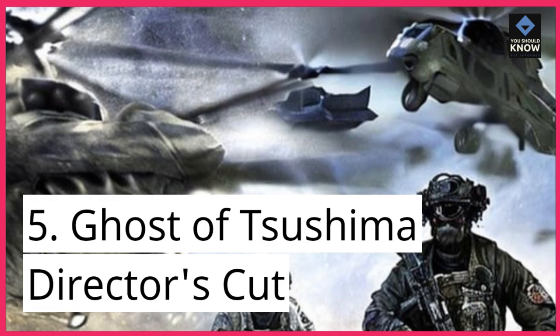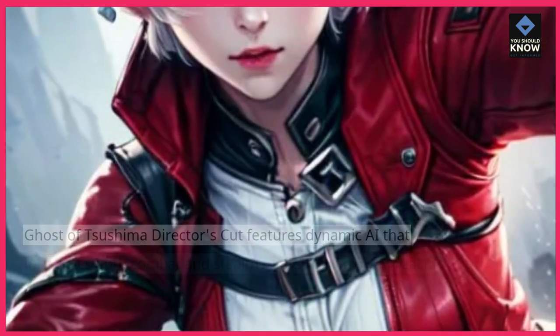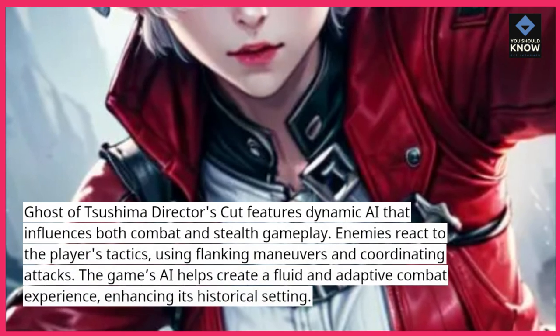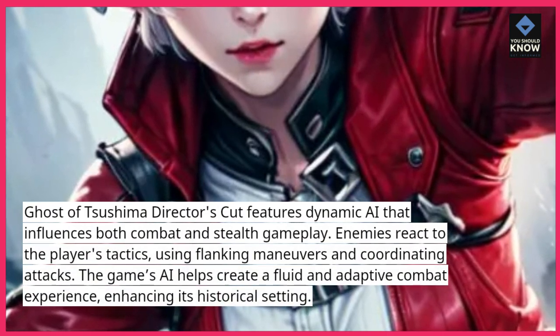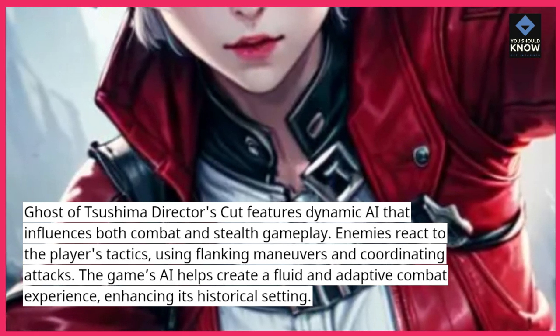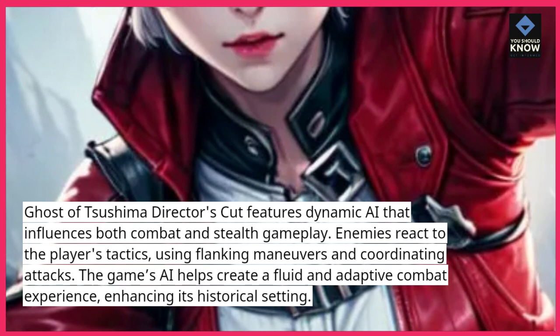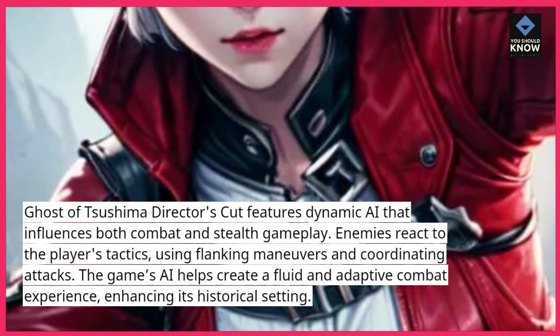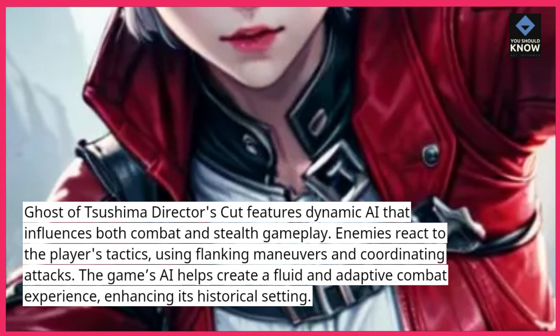Ghost of Tsushima Director's Cut features dynamic AI that influences both combat and stealth gameplay. Enemies react to the player's tactics, using flanking maneuvers and coordinating attacks. The game's AI helps create a fluid and adaptive combat experience, enhancing its historical setting.